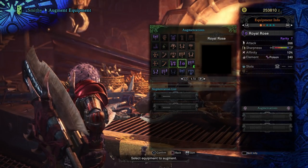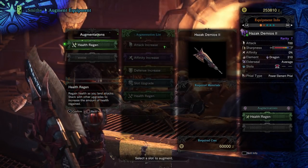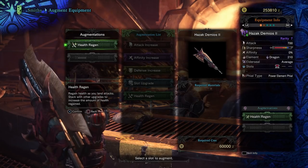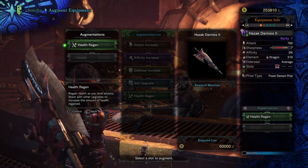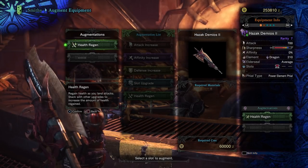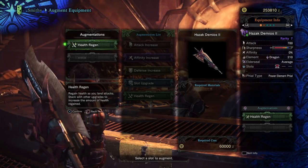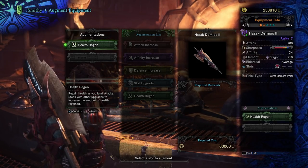So when we go in here, we have already got our Hazak Demios 2 upgraded with health regen, and you'll see that when you click over it, it says 'regain health as you land attacks — stacks with other upgrades to increase the amount of health regained.' Now that is very, very important. There are some things that stack with this, and some things don't.